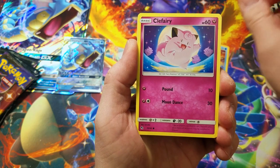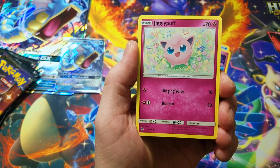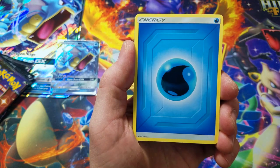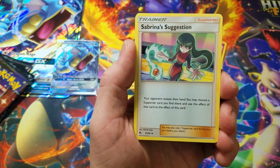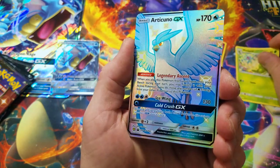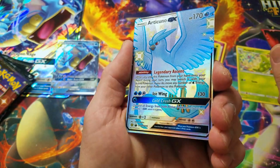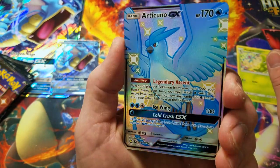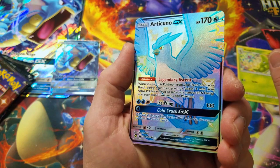Slowpoke, Clefairy, Jigglypuff. I'm going to adjust the camera a tiny bit. Caterpie, Eevee, Water Energy, Sabrina's Suggestion, Pokemon Center Lady, Metapod. Oh nice — a shiny Articuno GX Full Art card. That is beautiful. That is a gorgeous card.